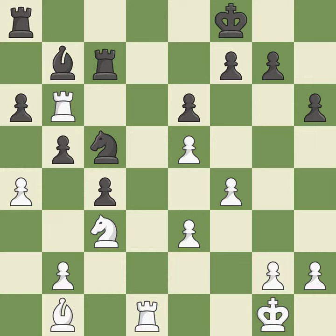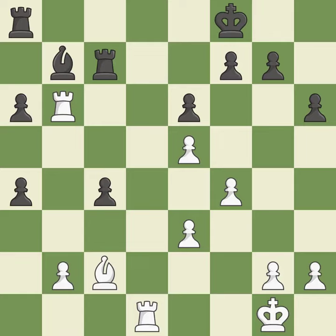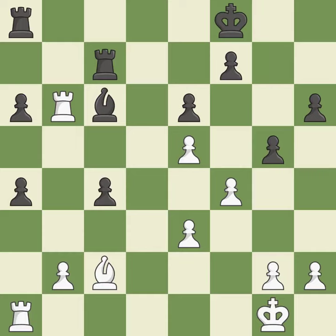This lets the opponent capture a pawn to win material — it is an inaccuracy. This captures a vulnerable pawn. Recaptures. Backs off. As a result, the bishop may now control more squares because it is in a better position. There were worse moves, but also something much better — it is an inaccuracy. Among the best actions. Perfectly on point.